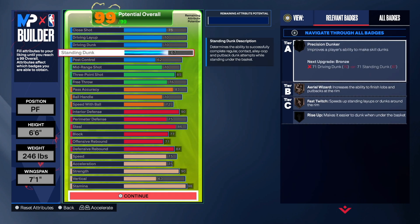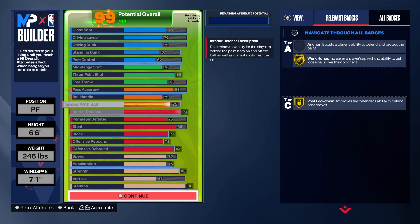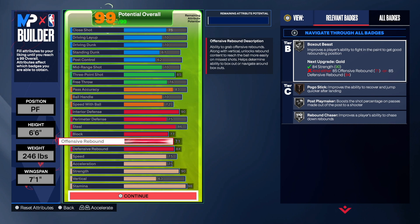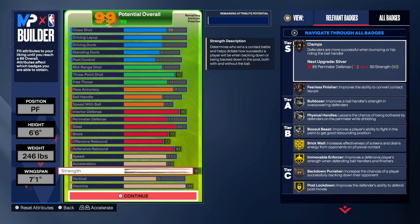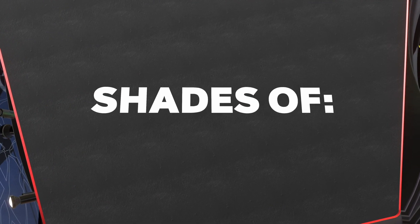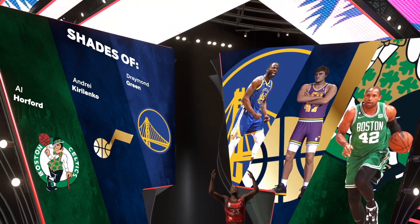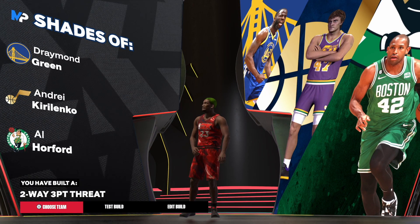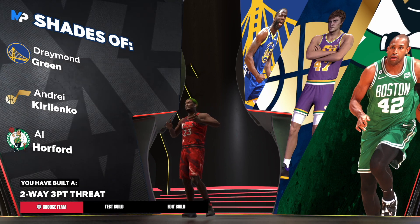This is the final build. I upped the standing dunk, put pass accuracy to 83, and now we can get more of the Draymond Green type of game. We got Rebound Chaser, the 90 strength like he had, and I dropped the vert. This is what you're going to do to get the shades of Draymond Green. I like to focus on the shades at the very top first — the first name you see is what I focus on. Let me know what you thought about this build, and until next time, much love.